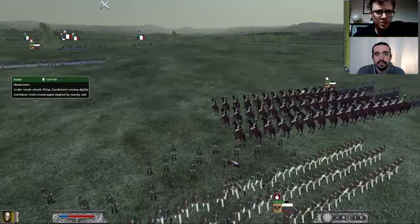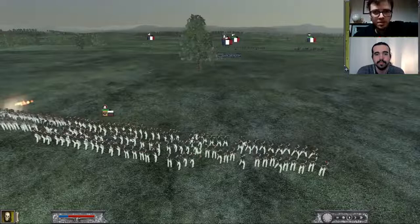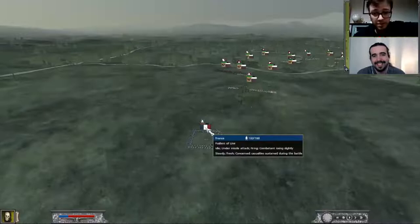It's worth pausing to consider that humanitarian element as we observe this musketeer regiment trying to break this Fusilier unit that's deliberately been deployed in square — I haven't just been an idiot there. This is the musketry test, and it's working — you can see the numbers dropping away.